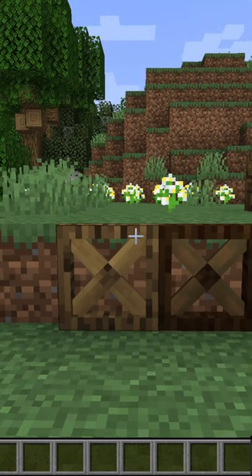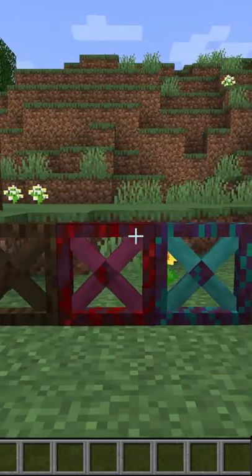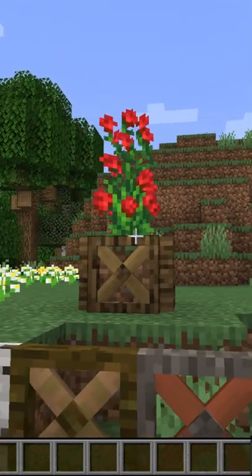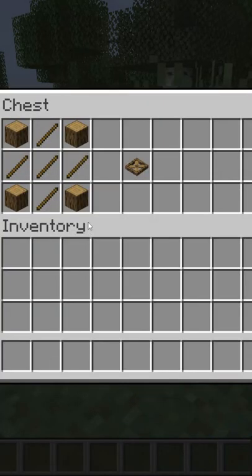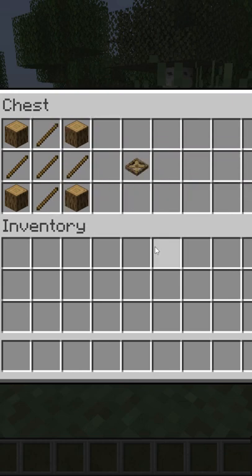Next up we have the new wrench trapdoors. They look like this, they come in all six wooden variations as you can see here — they look pretty good, at least I think. Here you can see that it can be used for various decoration purposes again, and this is the crafting recipe for it. You put six locks in the corners and sticks like this and you have an oak wrench trapdoor.